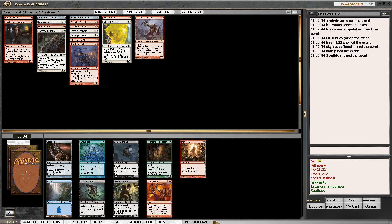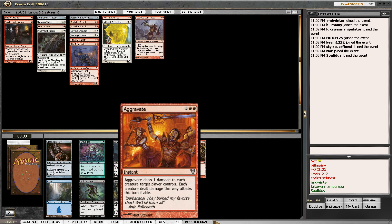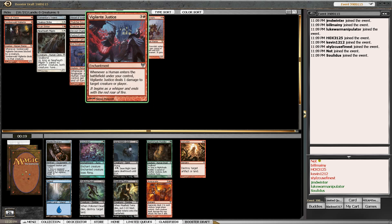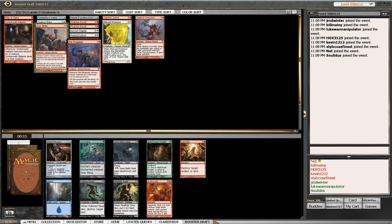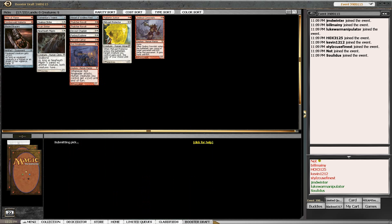Not a whole lot going on in this pack. The problem I have with this card is if on turn five I have double red out and I'm casting this instant holding back a Zealous Conscripts or one of these two cards - I've got Trample, I've got cards I'd like to trade, and my opponent's one-toughness creatures at that point are almost all gone. We'll take the Bladed Bracers.